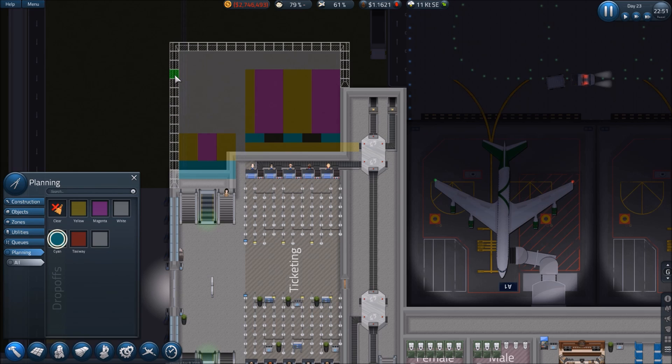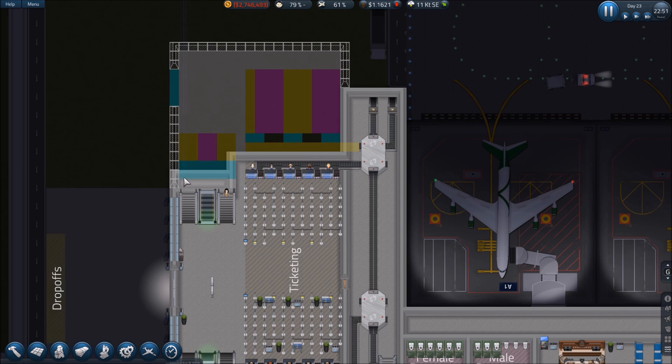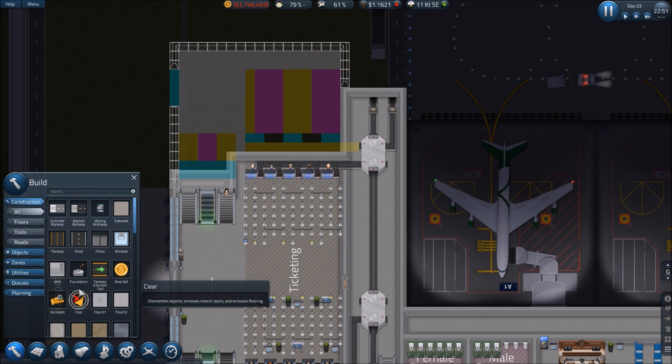We'll drop a door here — this will be a temporary setup. We'll put some kiosks over there. To get this done we're going to have to build quick. Foundation on — all the gates are on, let's not take a chance of blowing that up. We're going to build this to here.